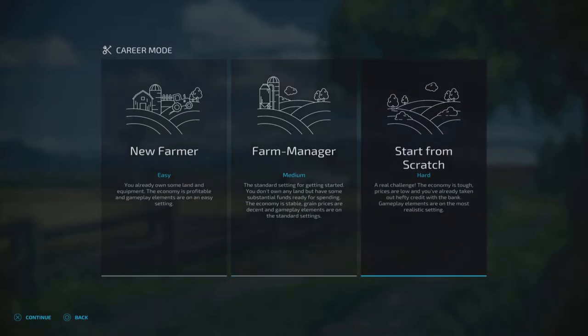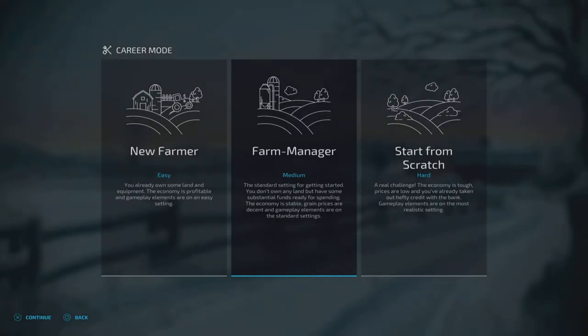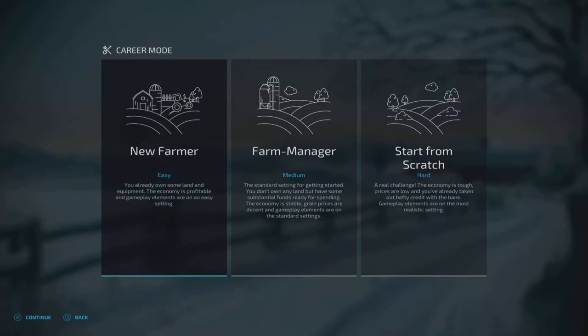Now, with all these options you have here: New Farm is usually the best to get the feel of the map, because it actually has what you have produced into it. This does say the standard is set to getting started — you don't have a lot of land, but with some substantial funds. But you also don't have Sleep Trigger and certain things that come with New Farmer, which shows off the actual farm area.